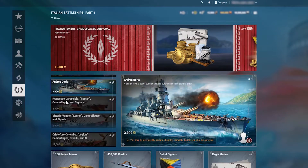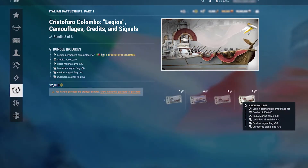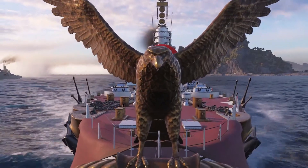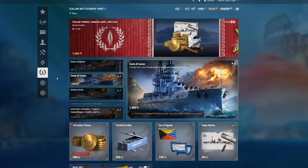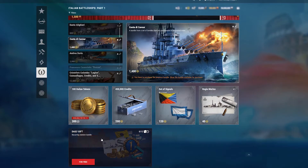The bundles additionally drop useful in-game items, as well as the Roman Permanent Camouflage for Francesco Caracciolo, and Legion Permanent Camouflage for Italian battleships between Tiers VIII and IX. The Combat Mission Groups aren't the only way to obtain Italian Tokens. They can be earned by completing a special chain of Combat Missions in the game, as well as Combat Missions that can be unlocked only by watching official streams. The Tokens can also be found in Armory Bundles that are divided into three categories.